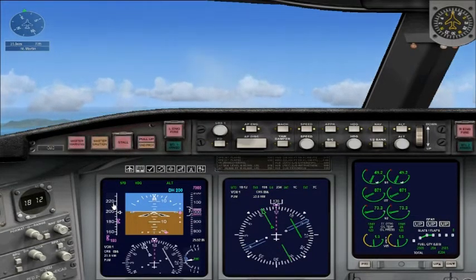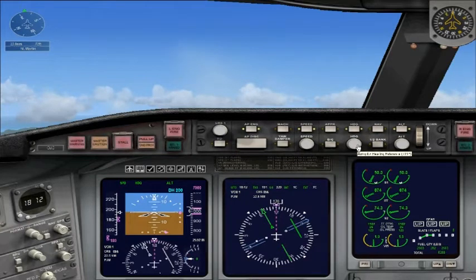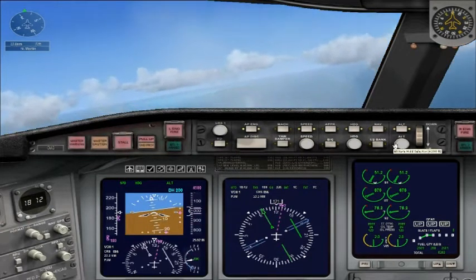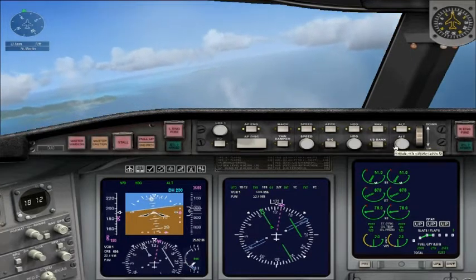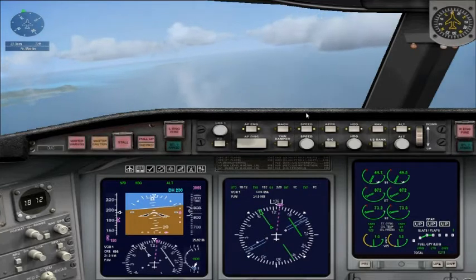Altimeter is set to Niner 2. World Travel 268, turn right heading 130, descend and maintain 3000, vectors for the visual. Right to 130 and down to 3, World Travel 268. Turn right to 130 degrees and descend to 3000 feet, don't exceed 250 knots.